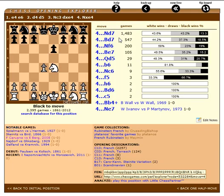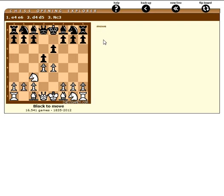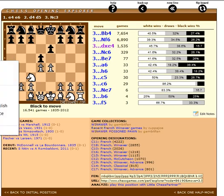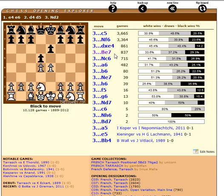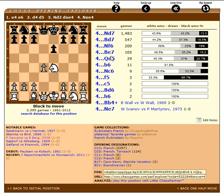In the French Defense, if Nd2 or Nc3 is played — the two main options — you do have the option in both of those to play dxe4. You can see dxe4 here, and if Nd2 you can still play dxe4. It's good as a sort of lazy approach if you want to minimize the amount of theory you end up with.